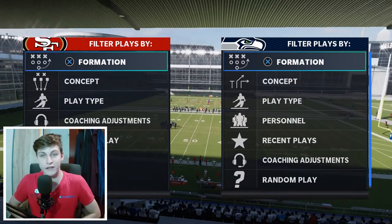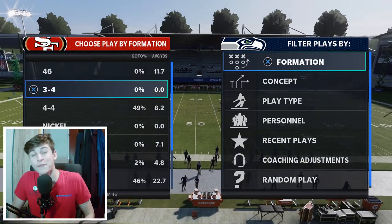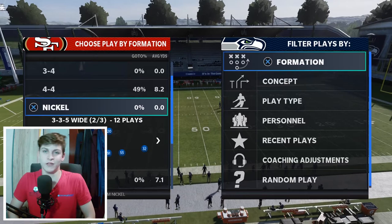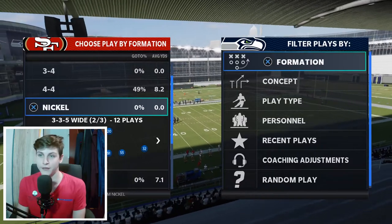We're currently in the 46 defensive playbook and I want to show you how to blitz out of nickel 3-5 wide. As you guys know, it's really good run defense — this is for the mission radio nickel 3-5 wide formation. Awesome run defense. I'm going to show you how to play pass defense out of it and how to blitz out of it.